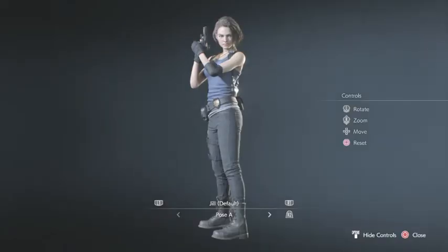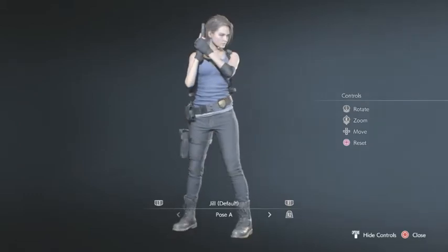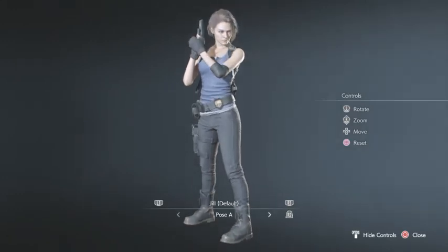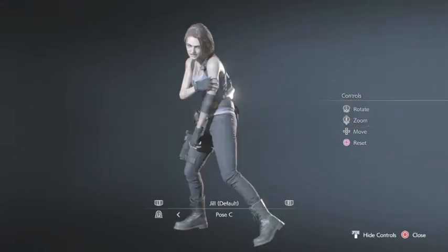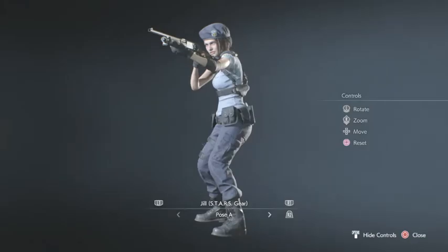This first one is Jill. You can zoom in if you want to, and you can adjust the point of view. If it says 'Pose A,' that usually means there are multiple poses. There are a few poses with Jill's default. You can spin it around and zoom in wherever you want to.